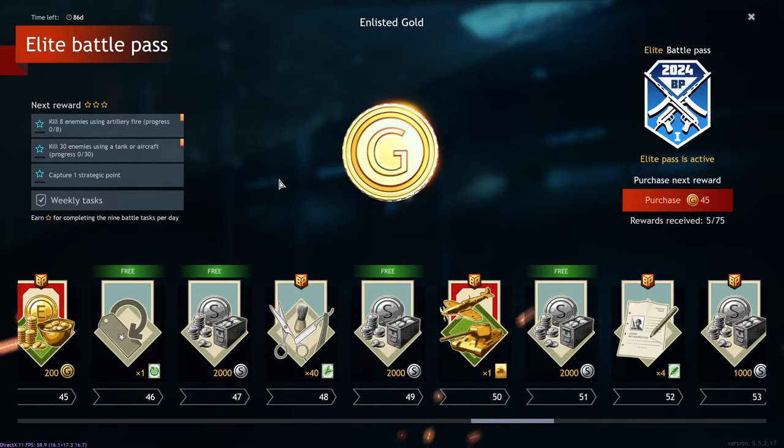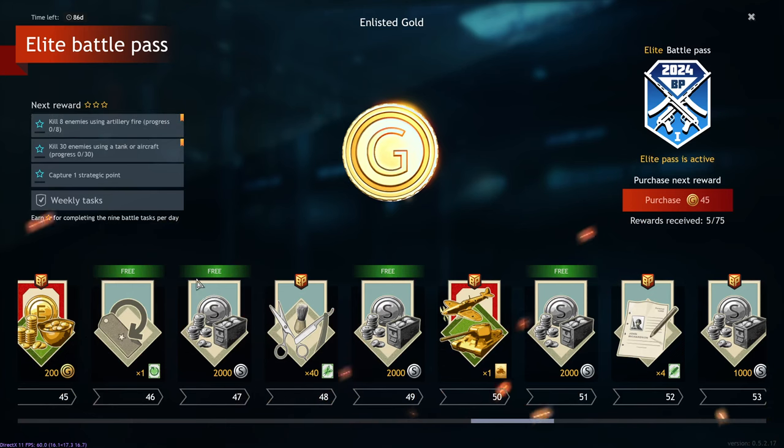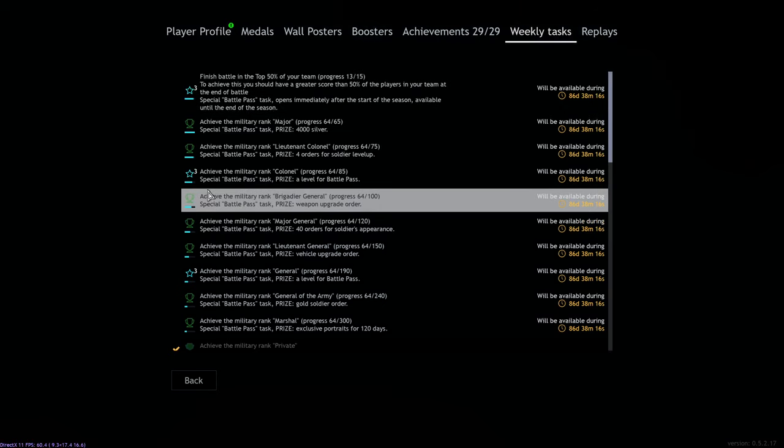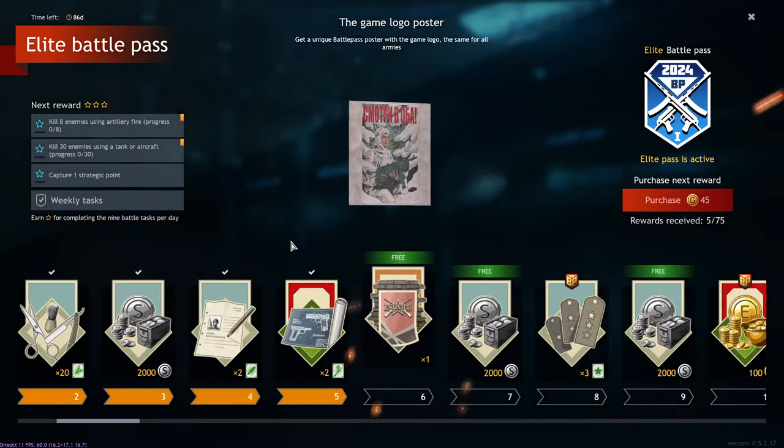With the battle pass you get daily tasks — if you complete say nine tasks you get three stars. You can level it up pretty quickly by just doing all your daily and weekly tasks. Realistically you don't have to play for 90 days or however long the battle pass lasts; you can get through it all in less than a month.